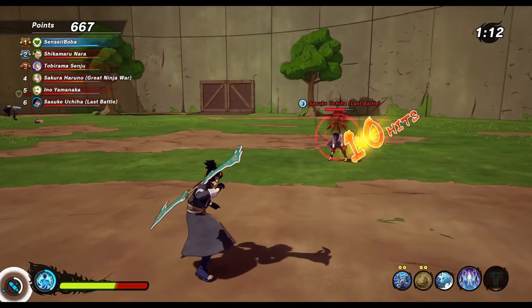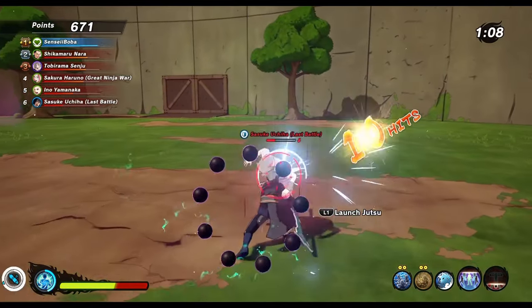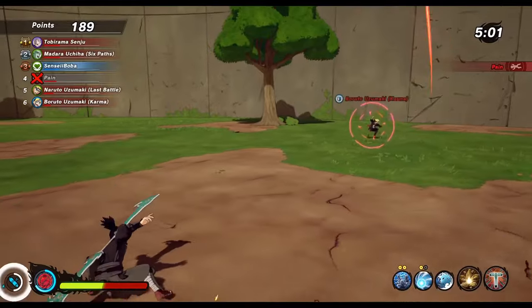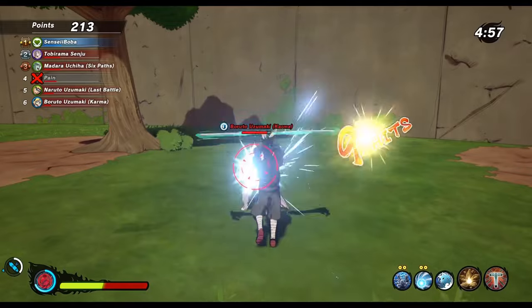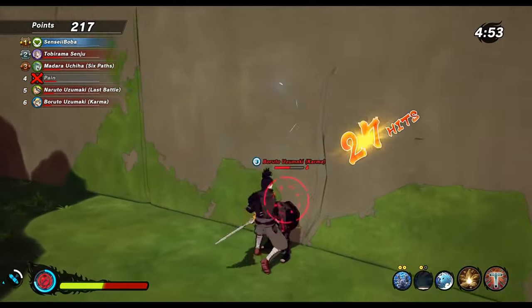The pick-up, oh my god, the flip kick — and the suit heals me! Limbo border — where are you going? Pick-up, bop bop — disgusting! That stun is beautiful. Cancel — Rasengan ninja tool, my favorite ninja tool in the game. So much damage — and the suit heals me.